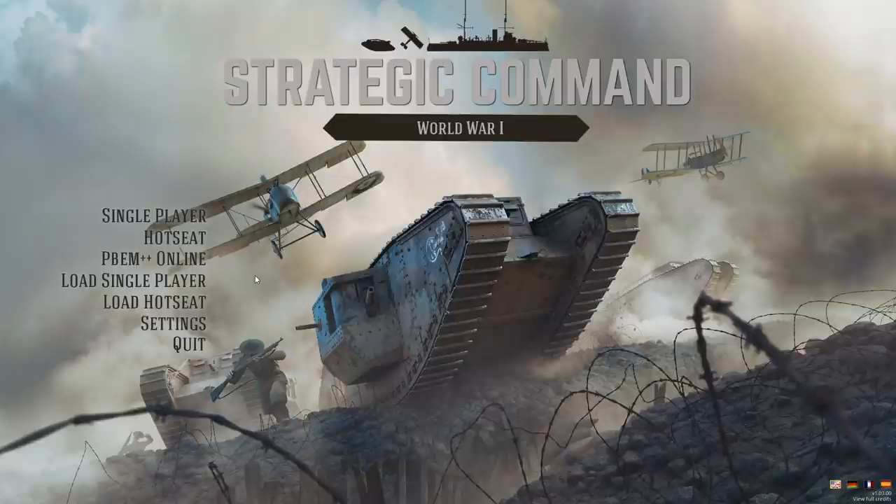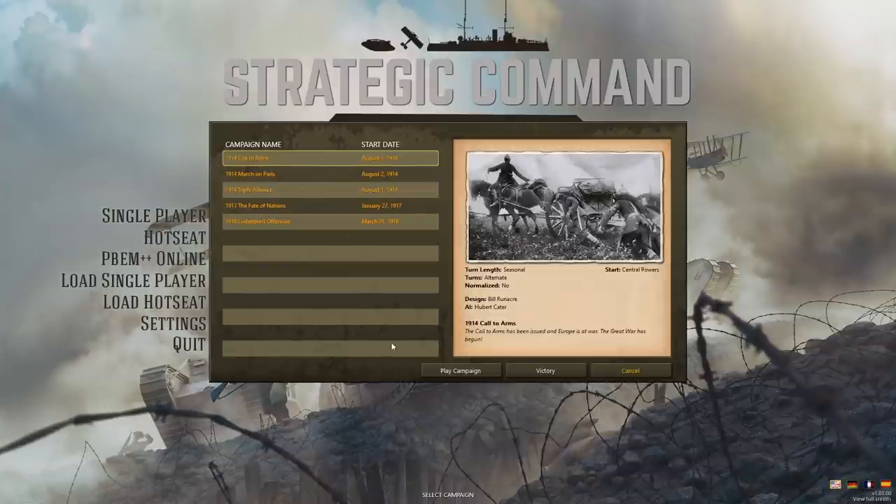Hello everybody, it's the Historical Gamer once again, and today we're going to be starting a brand new series of Strategic Command World War I. This is actually the newest game out in the Strategic Command series. We had been playing Strategic Command World War II: World at War, the global conflict in the Second World War. We had previously played Strategic Command World War I as the central powers and won the war — it was a bloody affair, but we did end up winning pretty decisively. In today's episode, we're going to start a new series playing as the Entente, going with the 1914 scenario, Call to Arms — basically the entire war scenario.